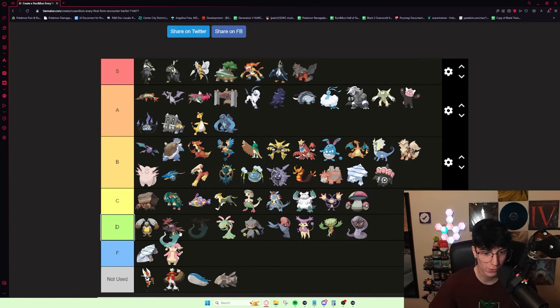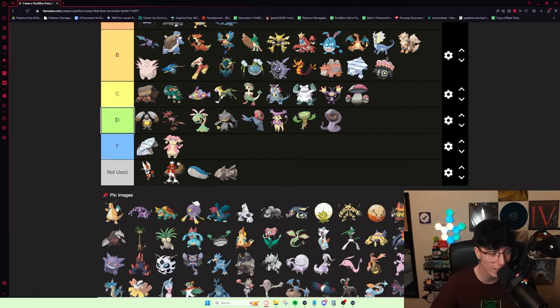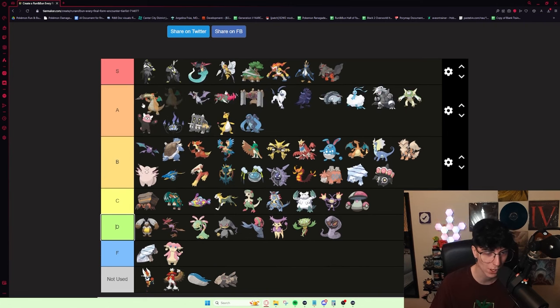Dragapult — instant S tier. One of the best Pokémon in the game. Dreepy is my all-time favorite Pokémon. Ghost Dragon is an amazing typing, Dragapult is incredibly fast, and it actually used to get U-Turn on the older patch. You used to be able to pull it from Game Corner too. Dragon Knight — I've heard people say it's whatever, but it's really good. It is 100% A tier. There is no doubt in my mind that Dragon Knight would be a pretty solid Elite Four mon.